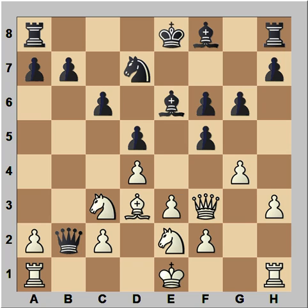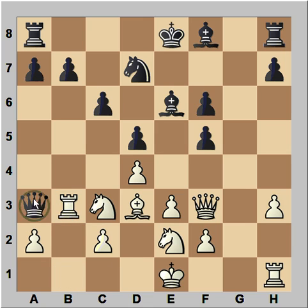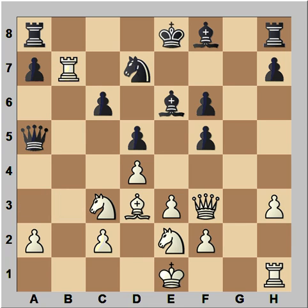Black captured the pawn on b2. Rook to b1 attacking the queen. Queen to a3. Now white can immediately capture, but even better is taking the pawn on f5. Black played bishop to f7. Taking the pawn on f5 is not helping black — you would have rook to b3, and after queen to a5, rook takes on b7, and white is better.